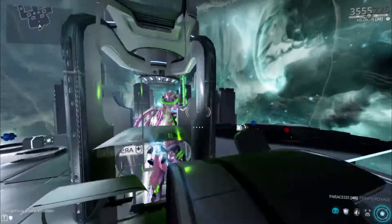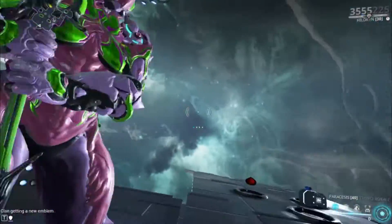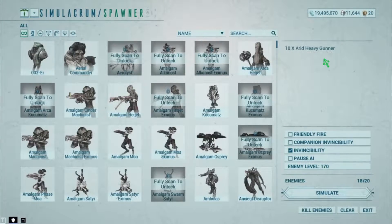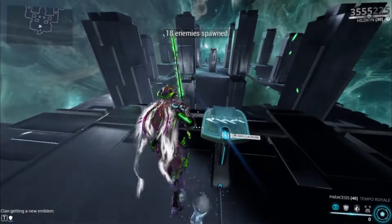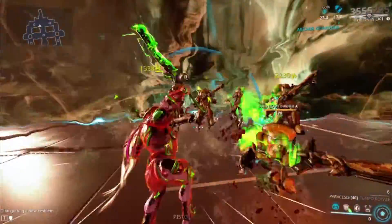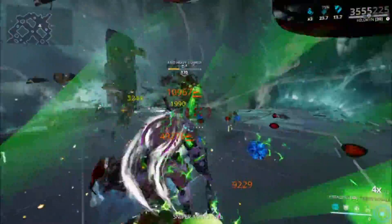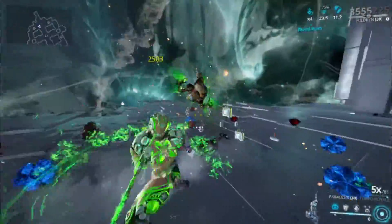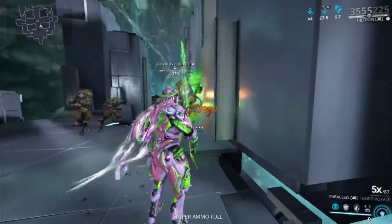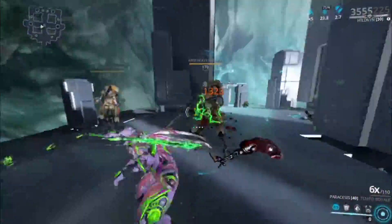I'm going to show you guys how much damage it does against heavy gunners. These heavy gunners are level 170. I don't use any arcanes or companions, as you can see in the top right. I'm using Tempo Royale here — Cleaving Whirlwind would help a little bit more, but notice that I already finished most of them off pretty quickly at level 170.